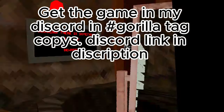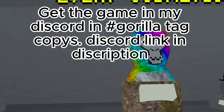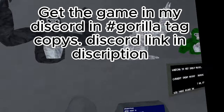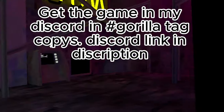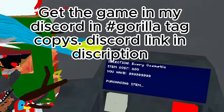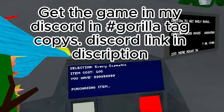This Gorilla Tag copy has every cosmetic in the game. This is how you get the cosmetics — it's in the city, if you didn't already know that. That's right here. As you can see, that's literally every cosmetic. I have to purchase every item in the game — I think it might take a while.